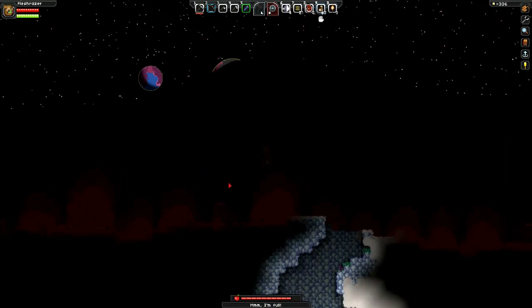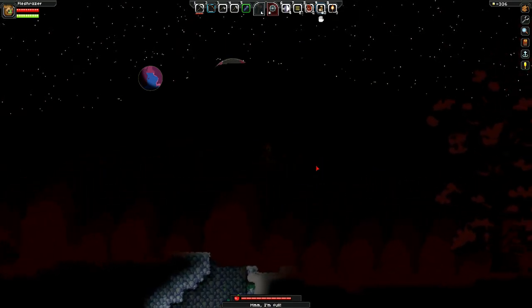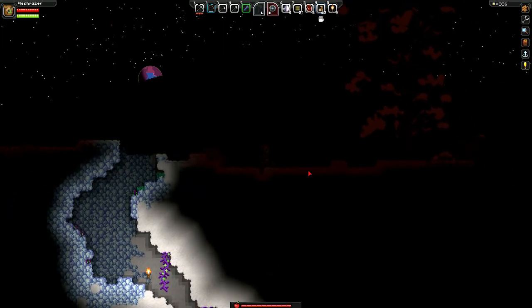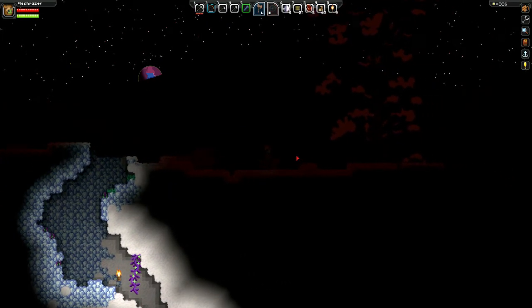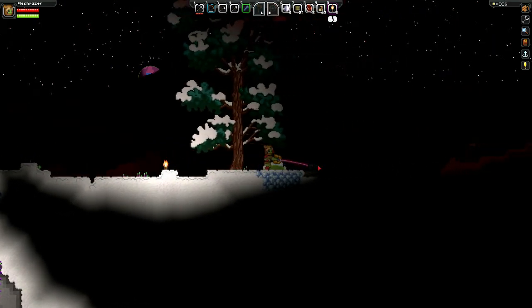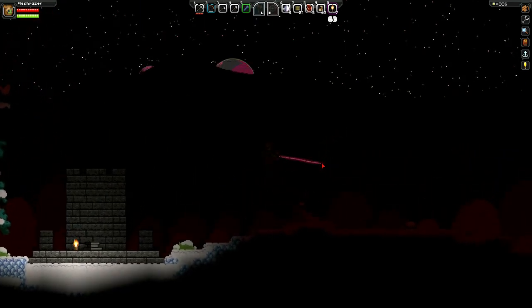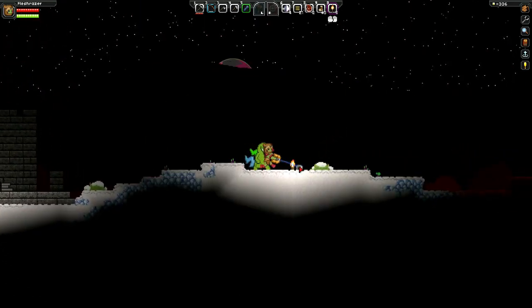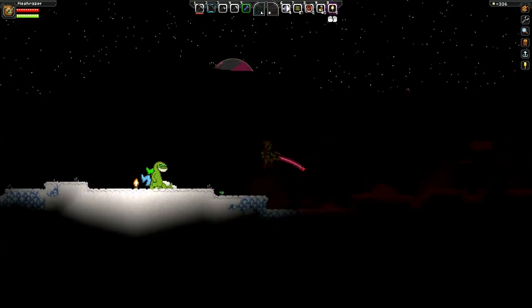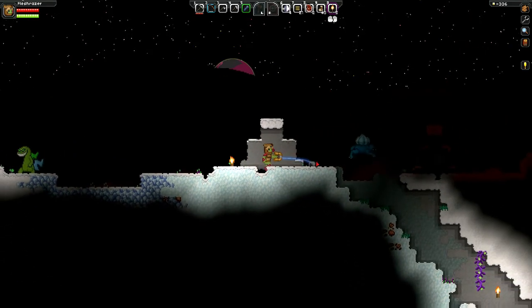When you warp back to your planet, you want to set up camp as close to your warp landing spot as possible. Otherwise you're running halfway across the planet in the middle of the night to get back to your house. I didn't have much of an option — there wasn't anything near me that I could rely on.